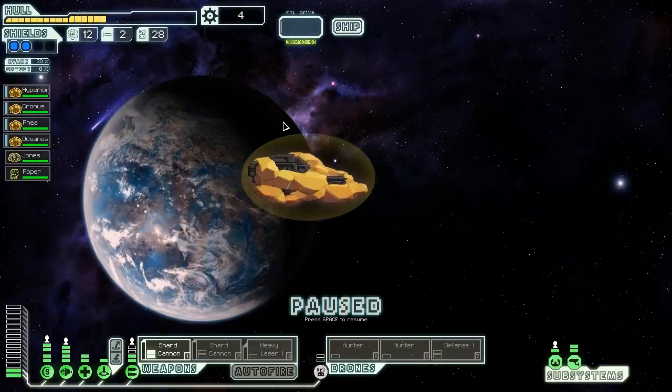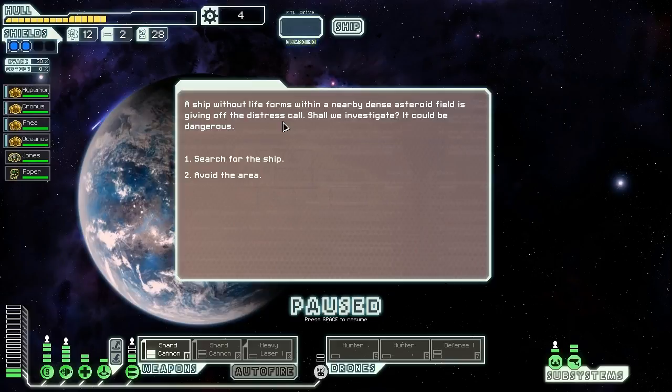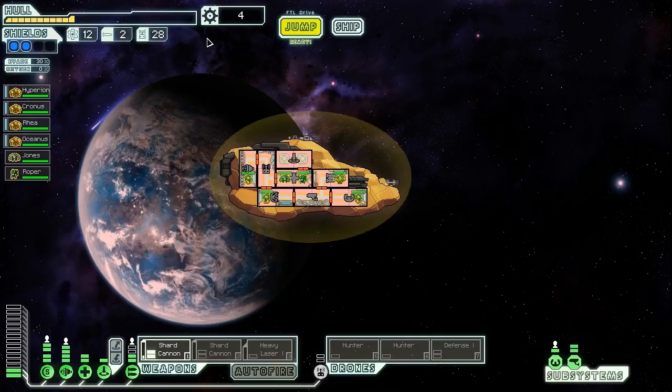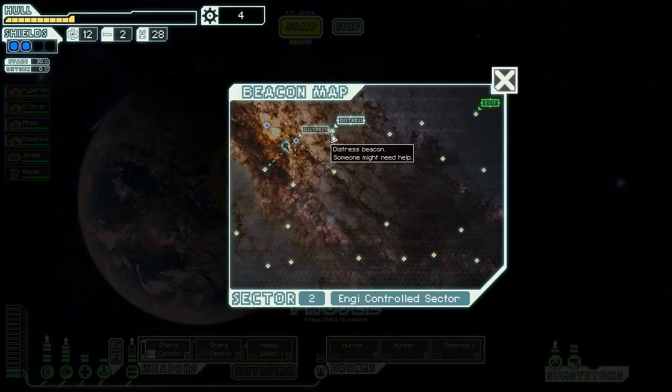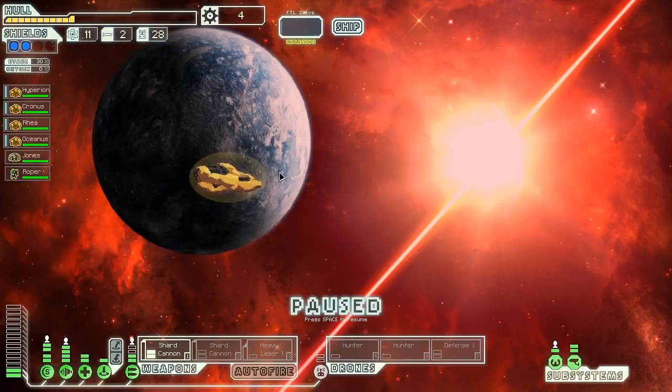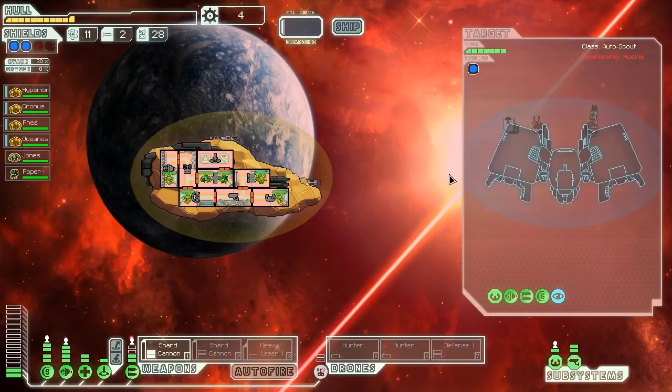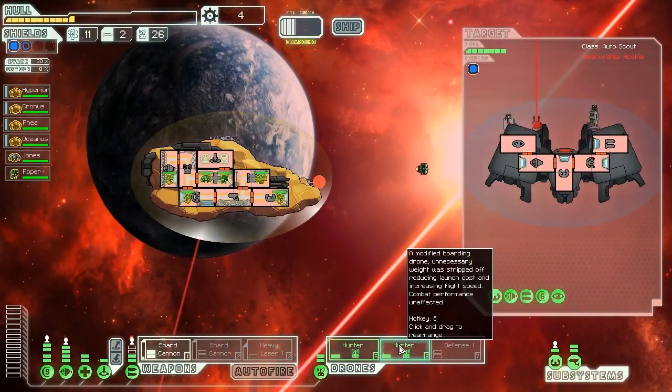We find a ship without lifeforms near a dense asteroid field giving off a distress call. We investigate despite the danger - maybe we'll find another crystal crew. We find what appears to be pieces of a derelict ship coated with ice or crystal. Before we can dock, asteroids damage our engines and we have to pull out - taking five damage for nothing. An advanced rebel automated ship is stationed near a small rebel space station. It's a storage vessel for military goods - we attack. Their rooms are all connected, so our hunter drones should take them out without much trouble.